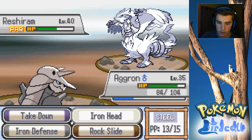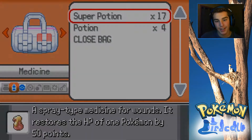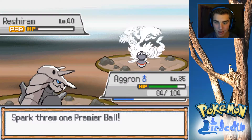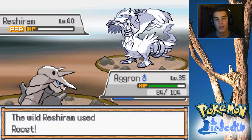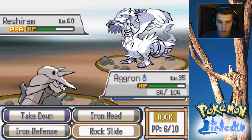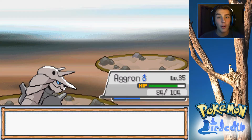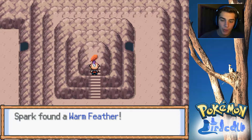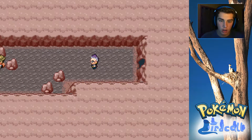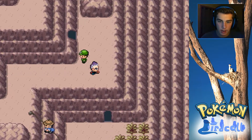Let's go ahead and Rock Slide this thing - I believe Rock Slide does exactly half. It's a little more than half and it flinches. Just because why not, let's use a Premier Ball - it always seems like Premier Balls catch Legendaries. But it doesn't, unfortunately. It goes ahead and Roosts again. Let's Rock Slide again - bring it down really low. It was a knock out - I guess it was a knockout. We got ourselves a Warm Feather. Thank you Zapdos for falling. Let's put up a Repel.